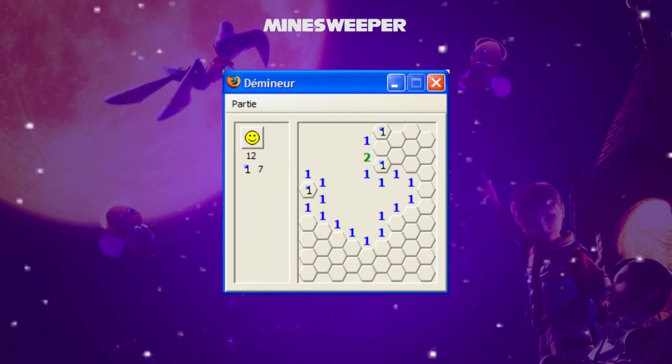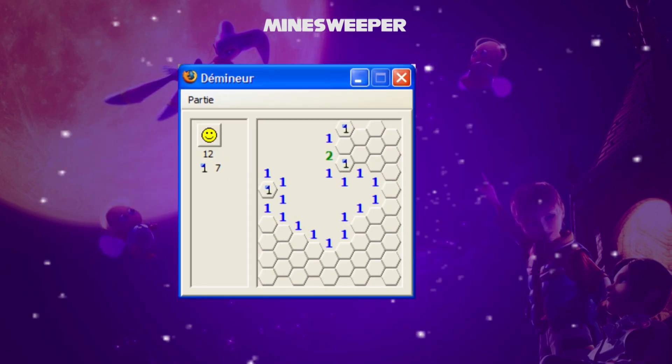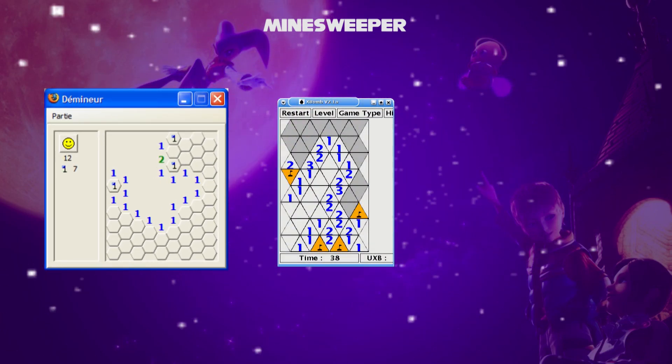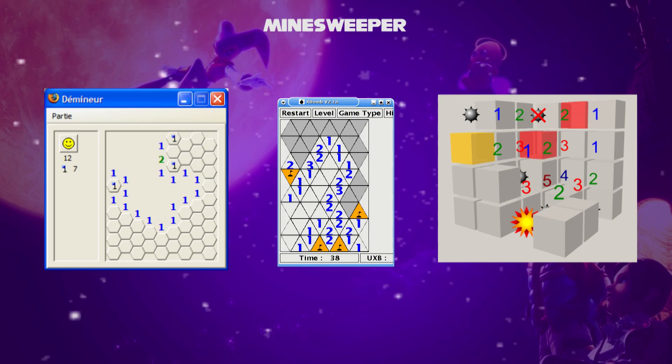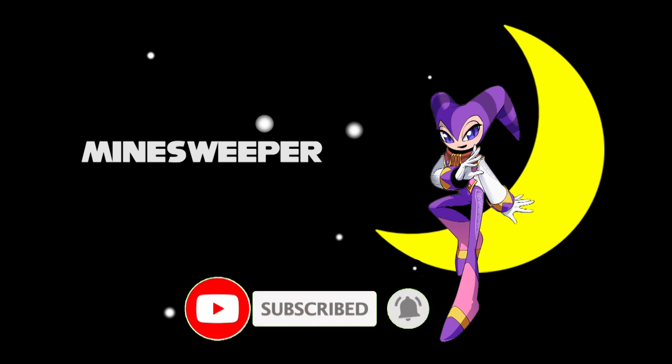Rather than squares in Minesweeper, some different versions may feature hexagonal, triangular, or cube-shaped boards, or anything else to play. So, this video is about Minesweeper. Like, comment, and subscribe now.